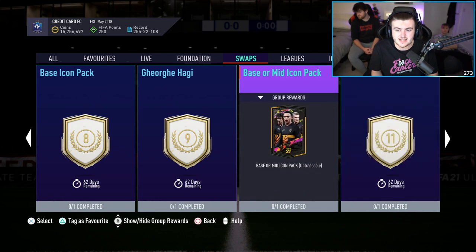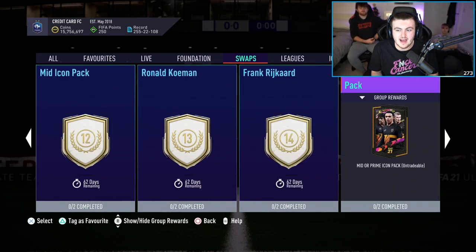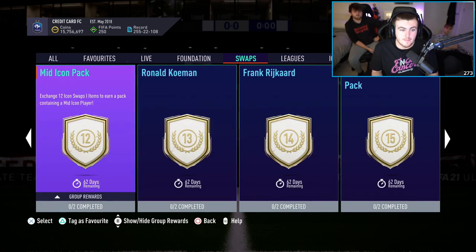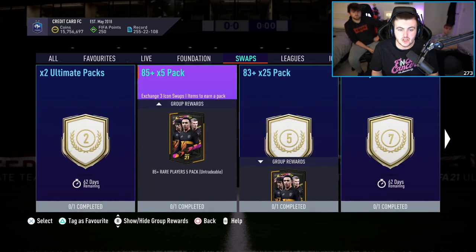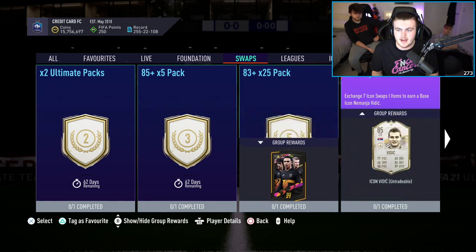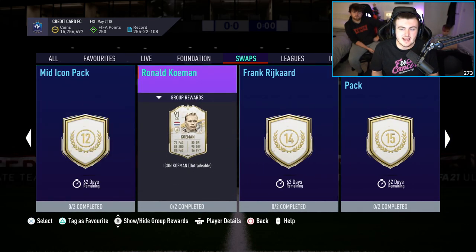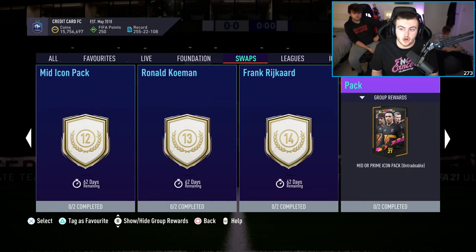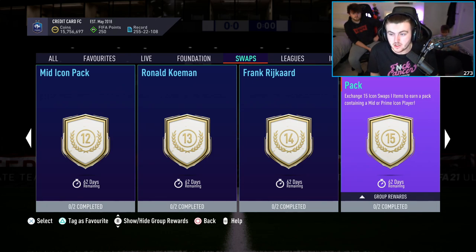If you're going for packs, I would honestly say try your hand at either a mid or prime icon pack, or just a mid-icon pack. The better one to do out of the two would be the mid-icon pack, and then go for a nice combination of either two ultimate packs and an 83-plus, or two ultimate packs and an 85-plus. For me, I'd do the 83-plus 25 and the two ultimate packs if you do all 18 tokens. But if you're going for packs, you've got to be going for either a mid or prime or a mid-icon pack. You could go with a mid or prime and get two ultimate packs — that would be a really good combo. The mid or prime icon pack is going to be the one that gives out the best, because you can get prime icons in there, and there are so many really good prime icons.